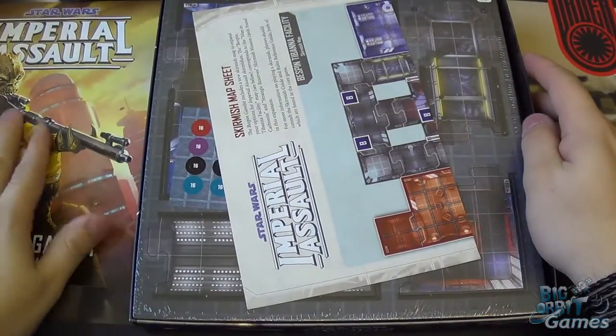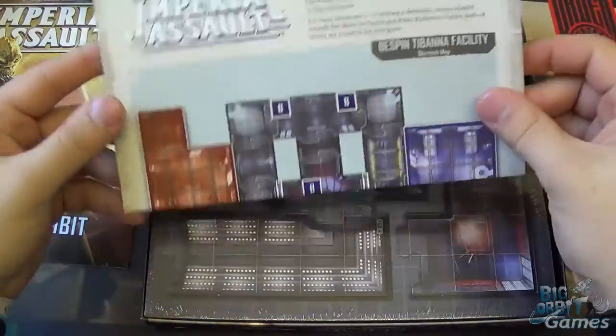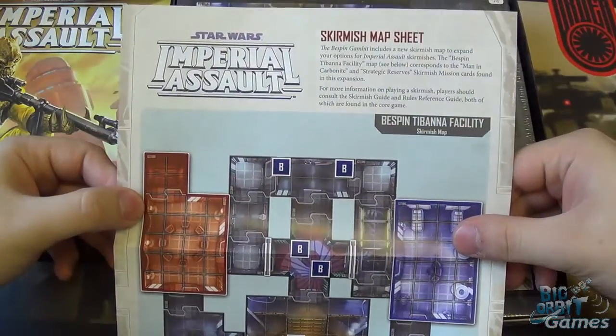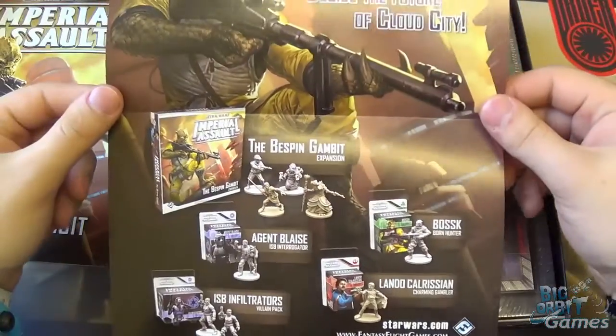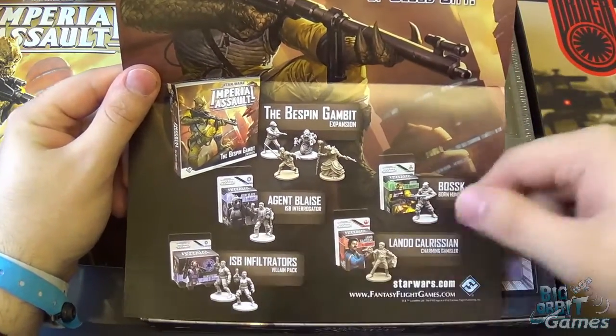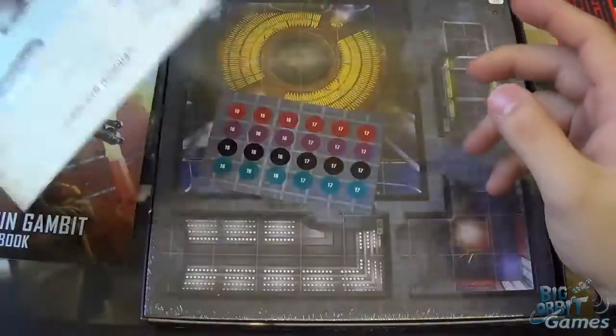You've got the new mini Bespin campaign in there, and on the back your scannable and printable Bespin Gambit campaign log. So if you've already run through the main campaign this is great for playing a new mini campaign. We also have the skirmish map sheet for the Bespin Banner facility, with the map on the back. I've also done unboxing videos for all of the figure pack expansions that have come out, so check those out if you're curious.